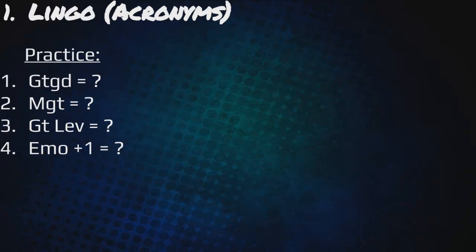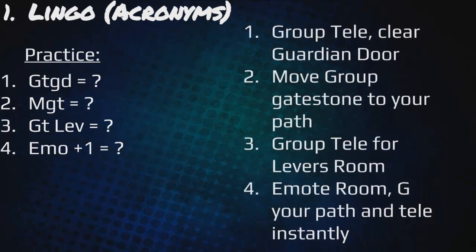Here's some practice: GT GD, MGT, GT lev, and emo plus one. The answers: GT GD means group tele and clear the guardian door; the second is move group gate stone to your path; third is group tele for the lever room; and four is an emote room — gate your path and then tele instantly.